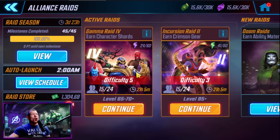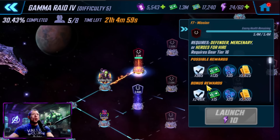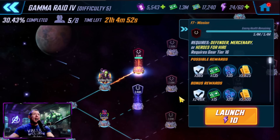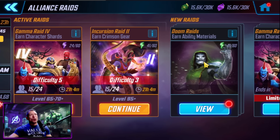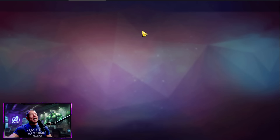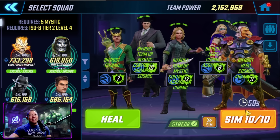We also have some changes to the raids. The max energy for the Greek raids went up to 60, and the max energy for the big raids — Incursion, Doom, or whatever you're in — went up to 60 as well. We also got more raid sims. For the Greek raids there are now 16 total sims available. For the Incursion raids they should add sims up to 16 for the first strike and some other difficulties, but for the highest difficulty — difficulty three of the Incursion raids — it's still only 10 sims.